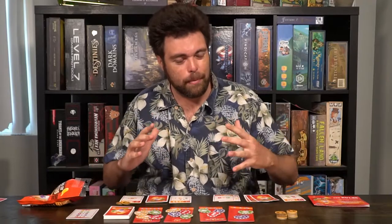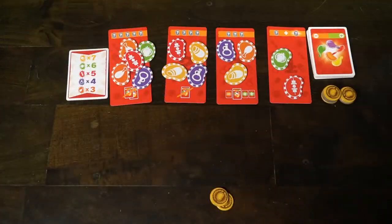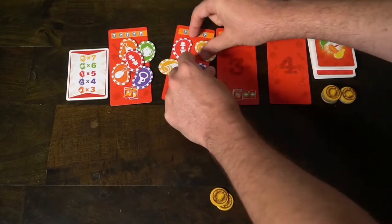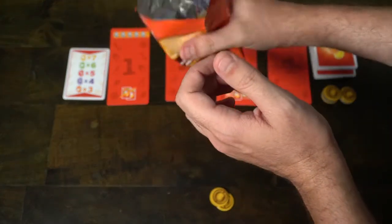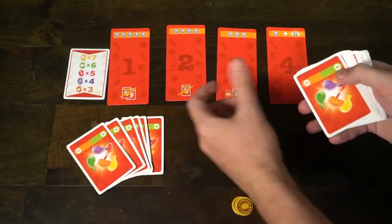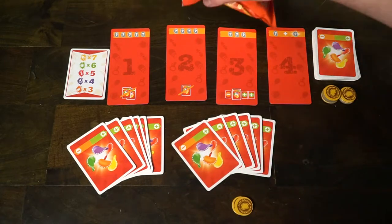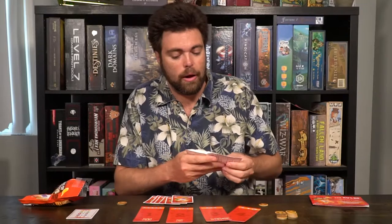If there were other players and one had scored the second most, they would take an extra token for victory. Then you take all your chips and put them back into the bag, discard all the cards to the discard pile, reshuffle them into the deck, and deal out six cards to each player. The only items that remain are the tokens for victory. Shuffle the cards well and deal out six cards to each player to begin the next round of gameplay.